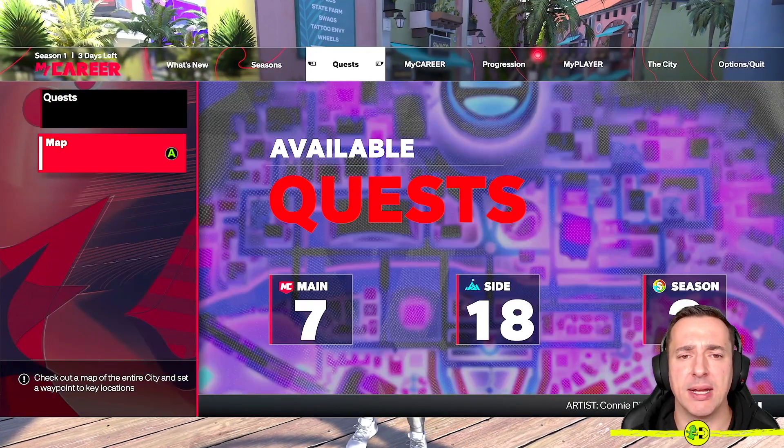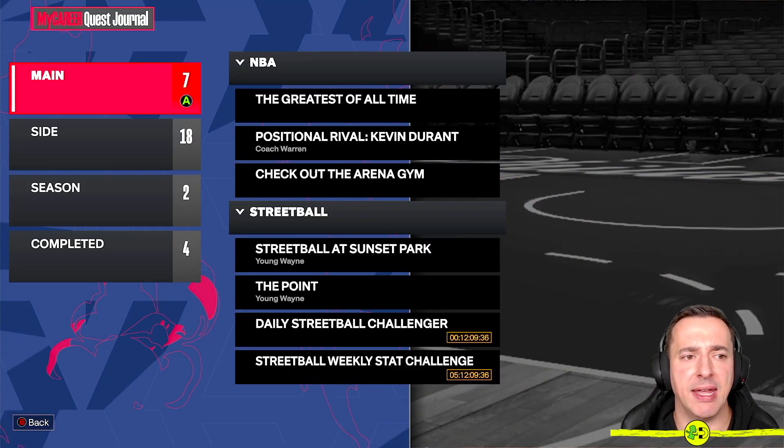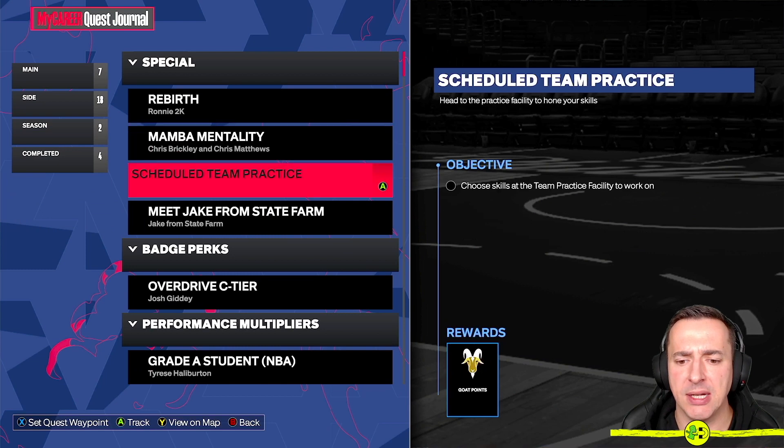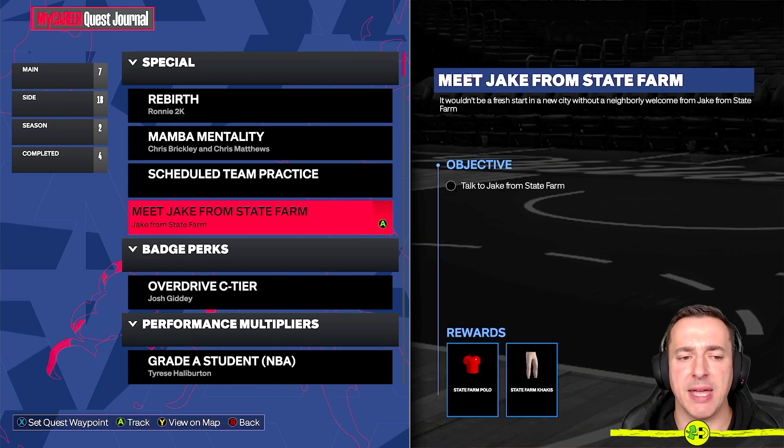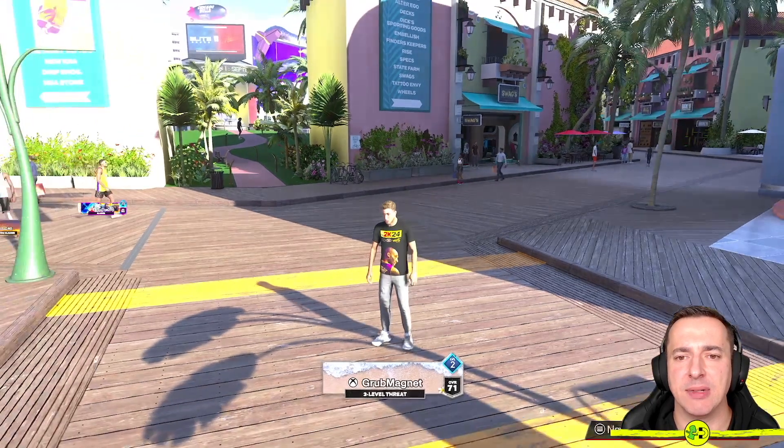We'll cover that quickly before we go have a look in one of the shops. If we look at Quests and then have a look at Side Quests, what you're looking for is, for example, Meet Jake from State Farm. If I go and see Jake I'll get the State Farm polo and the State Farm car keys — but I don't want them. So let's go and see what's in one of the shops.